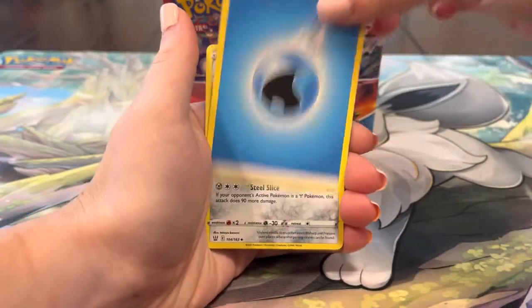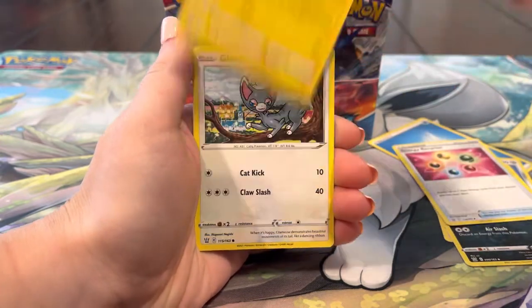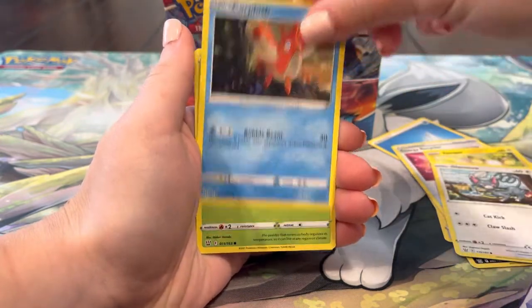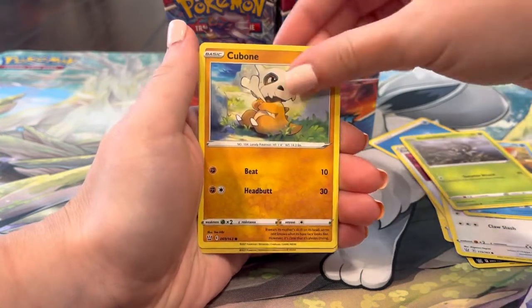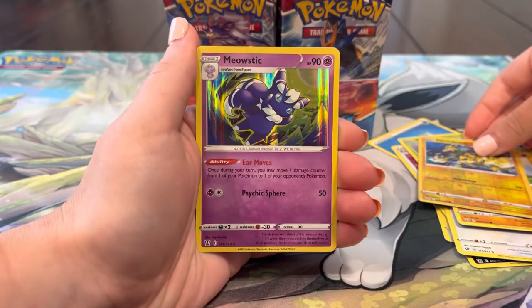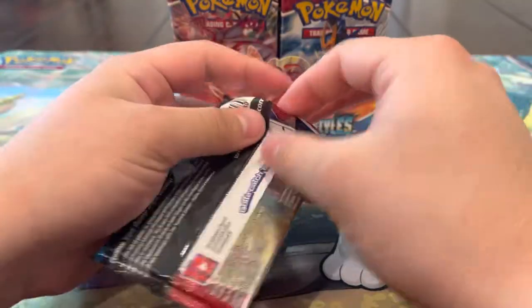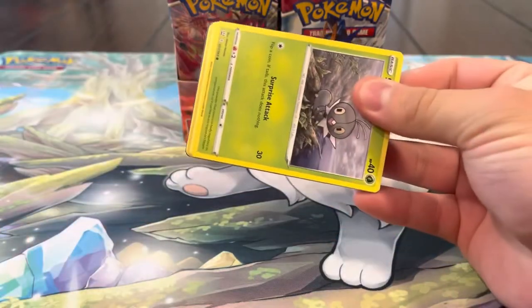Watch it just die off at the end - probably gonna end it right now. Pack three: Energy, Bisharp, Golbat, Energy, Yamper, Glameow, Corpish, Scatterbug, Cubone, Electabuzz - and a holo! Yo, what is going on right now? Four for four! Let's keep it going. Who's gonna end this holo streak? It's absolutely insane.